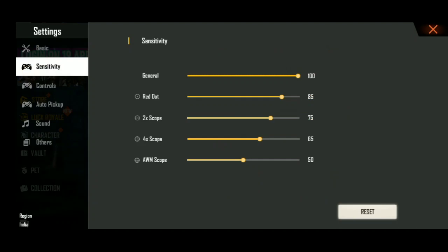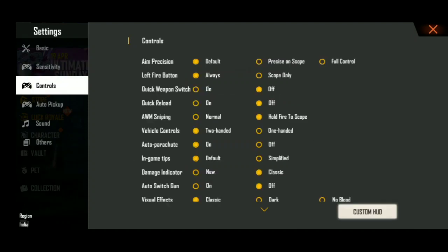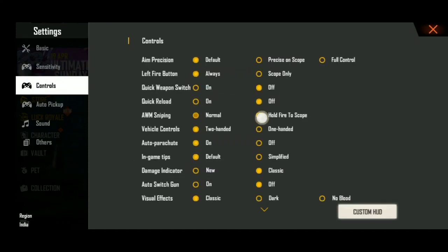First, in the settings, for sensitivity, the AWM Scope is 100. In general it is 100, so it is 100. It is easy to use the move. If you want to use AWM Scope, you can use a whole 5x2 scope.